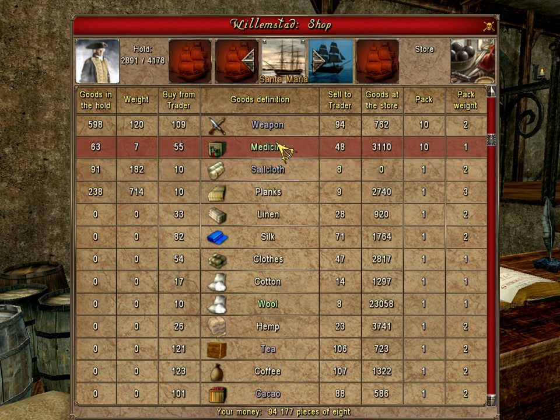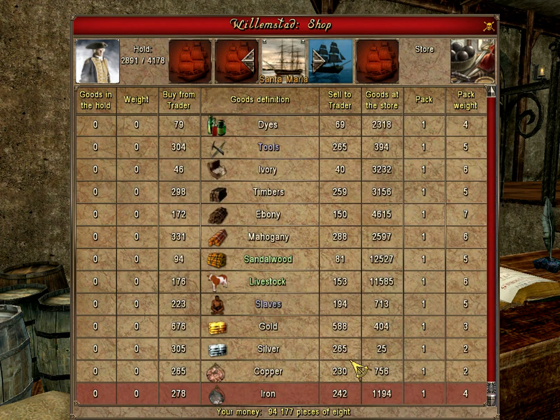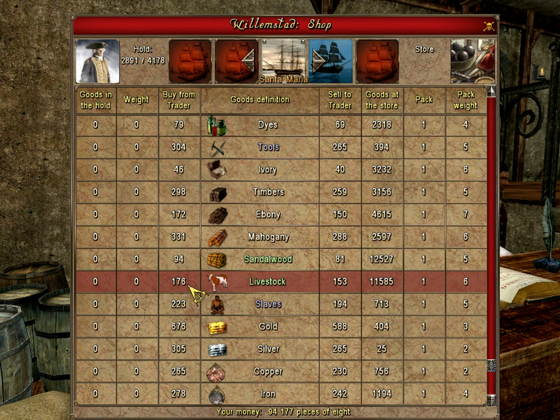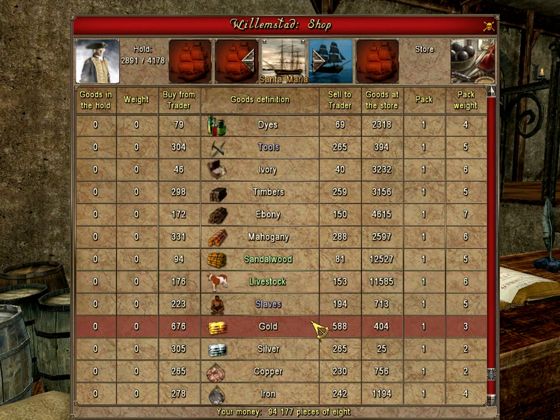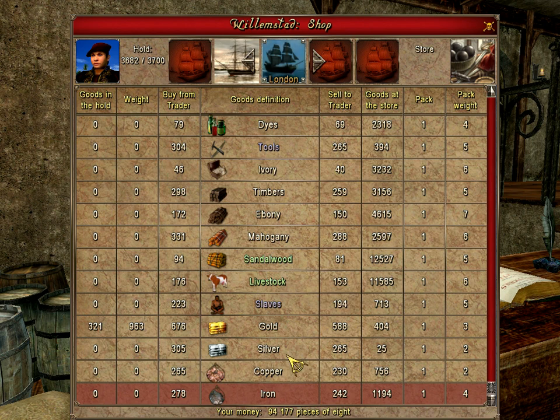Blue means the town wants more of a commodity and will pay a higher price; green means the town produces it cheaply. Down at the bottom are the more expensive items — slaves you can sell at a high price, livestock you can buy at a low price. If you want to play the merchant, you run around buying things cheap and selling them expensive. For example, buy gold really cheap somewhere and then sell it somewhere else at a high price — some of my boats have gold on them that I bought cheaply.